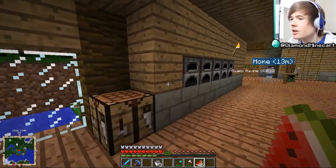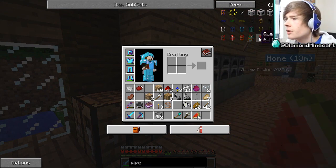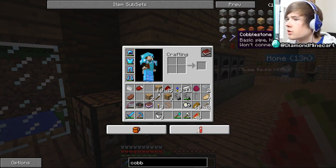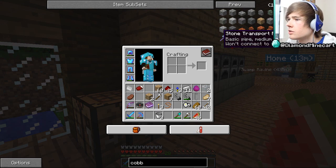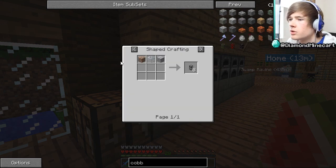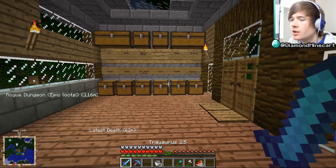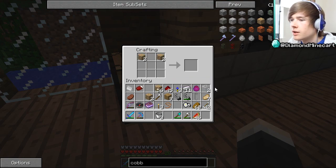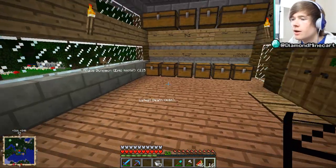I want to research some pipes — cobblestone pipes are the ones we need. There's a ton of pipes. Cobblestone transport pipe: basic pipe, won't connect to stone or quartz. We need one piece of glass and two cobblestone to make eight pipes, which is pretty good. Let's make a few of those.